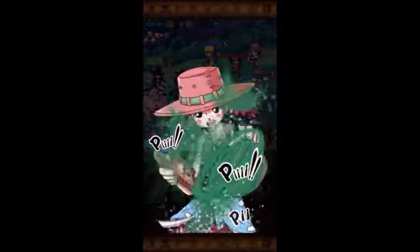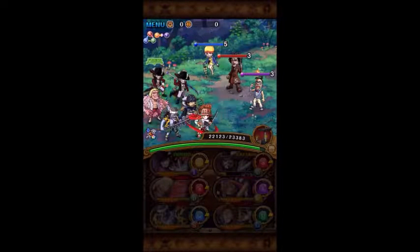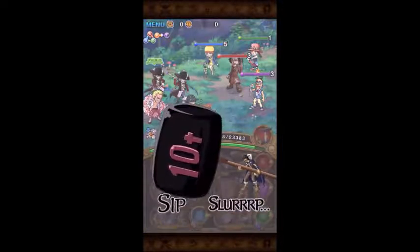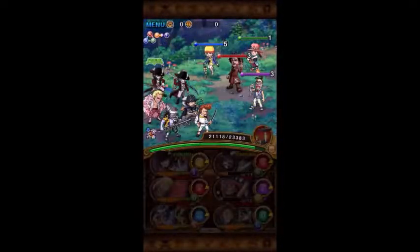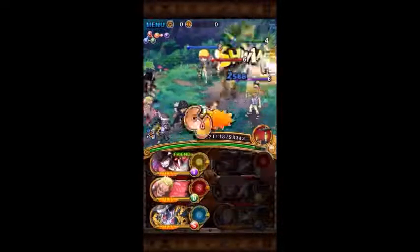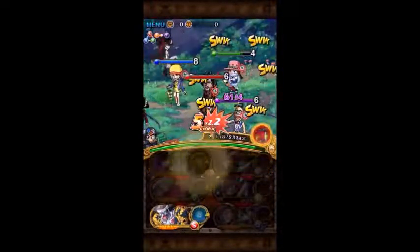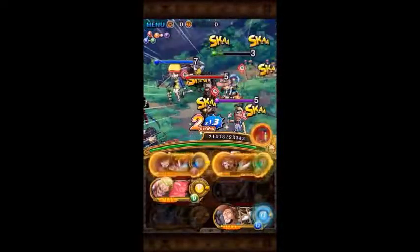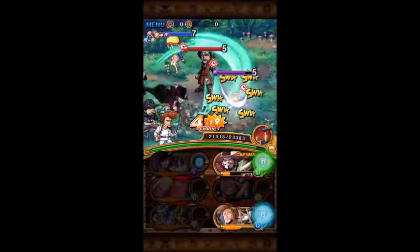The only requirement, like I said, is a max Usopp, but you can do this with a max Mihawk and it'll only make it better — both here and on stage 19 against the Straw Hats. For this Baroque Works stage, I'd recommend using Usopp if you can. The only real requirement is that you make sure Mr. 3 doesn't attack — he will lock your left side for six or seven turns, so just don't let him attack. This girl right here is super annoying because she attacks every turn and changes your orbs to weak, so take her out first, then focus on Mr. 3.